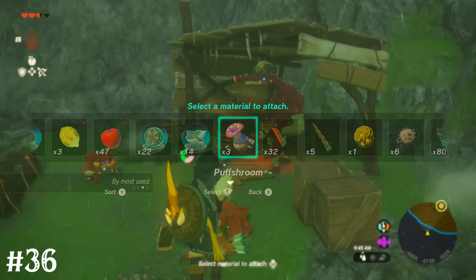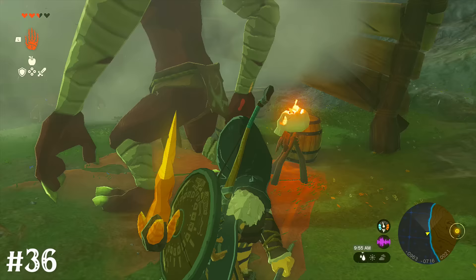Shooting a puff shroom at enemies will let you just walk right up to them and perform a critical strike to the back.